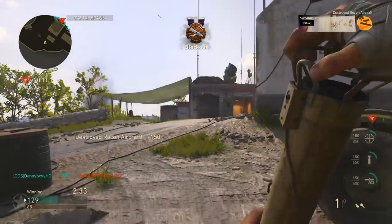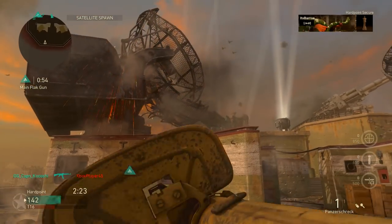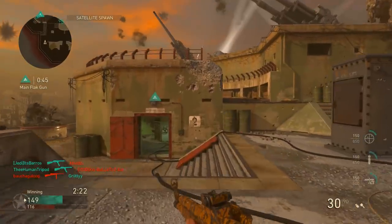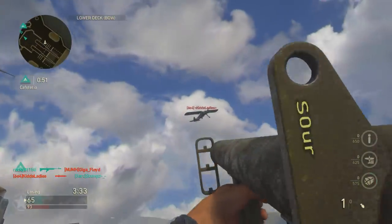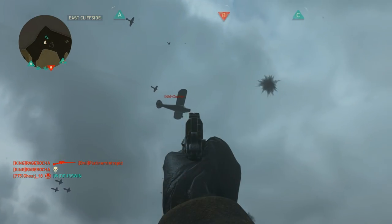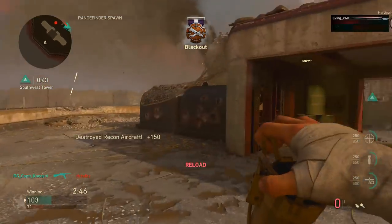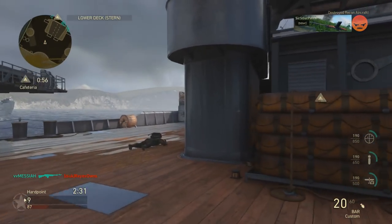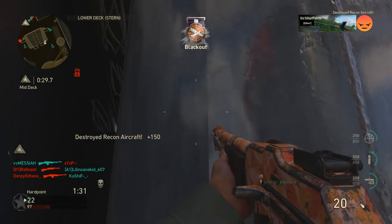When firing the Panzerschreck at a recon plane, the rocket seemed to fly much straighter than firing it randomly into the sky. You'll want to pay attention to which maps the recon plane flies closer on. The USS Texas is one of the best — when you're on both ends of the ship, the plane flies directly overhead. Pointe du Hoc and Flak Tower are not too bad either. On Aachen and London Docks with buildings all around, and Arden Forest with all the trees, it's just not worth it with the Panzerschreck since the planes fly far away on those maps.